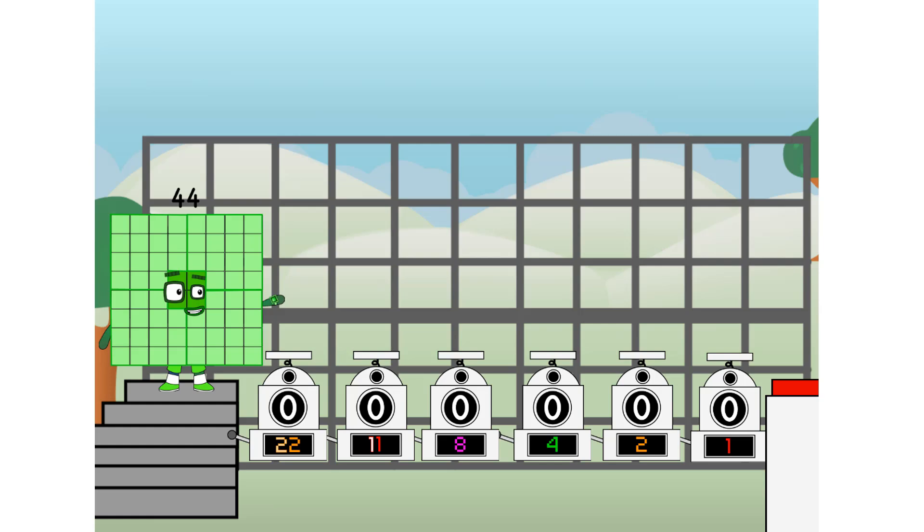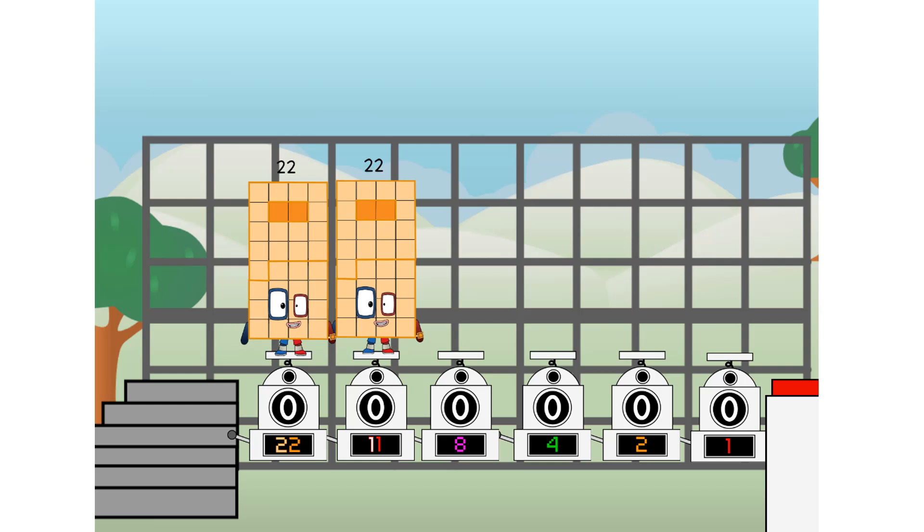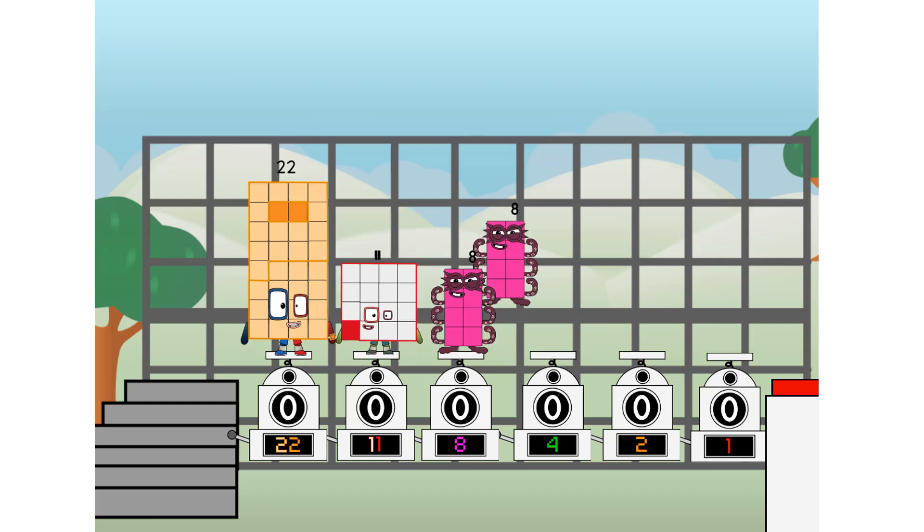Using the power of doubles to send any number flying. First, I split in two. Twenty-two. Twenty-two. And eleven. And eight. And four. And two. And one. And one more to press the big red button.